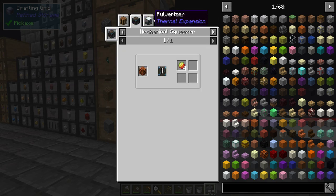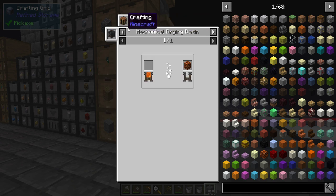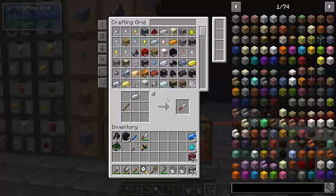I need blaze powder to make it then. Magma blocks, pulverizers, and stabs. Mechanical drying basin — lava to magma block. Hello, there we go. Figure out how this thing works now.